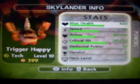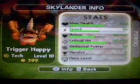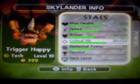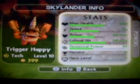At level 10, max health is 400. Speed is 50. Armor is 30. Critical hit is 50. And elemental power is 39.